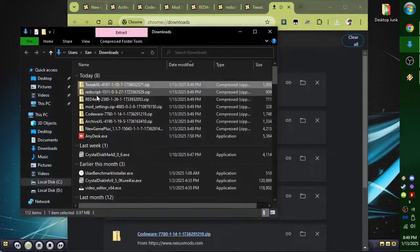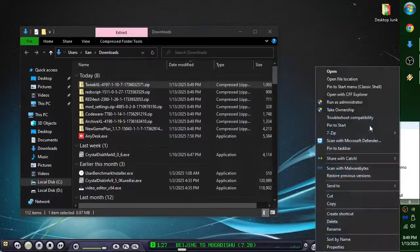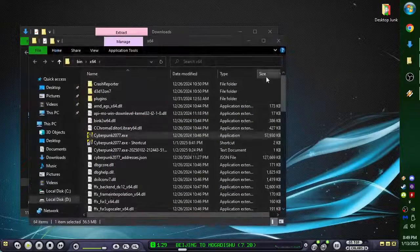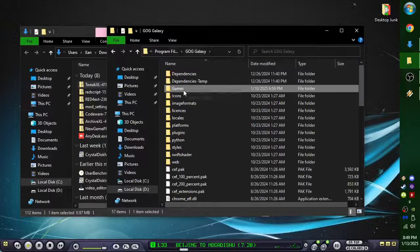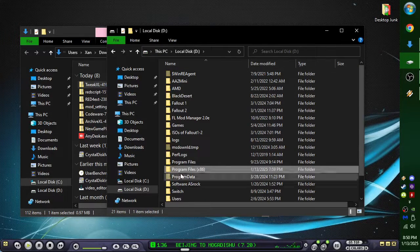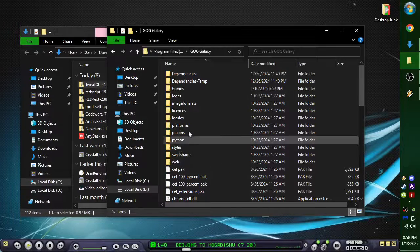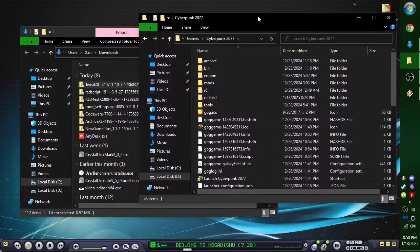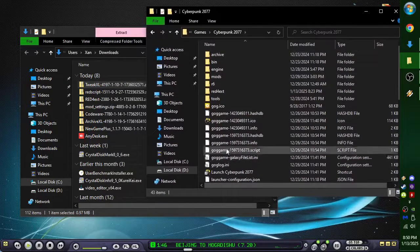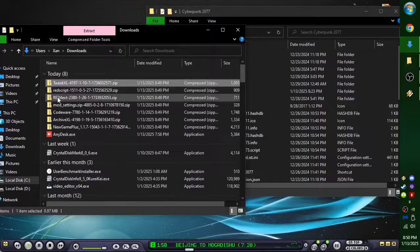Let's go to our folder. Here's all of them that we need. Now we're going to go to our games folder. Since I'm lazy, I'm just going to right-click on the EXT and go to local file location. I own it legitimately through GOG. For everybody else: Program Files, x86, GOG, Games, Cyberpunk. We're going to need the root folder — that would be the root folder right here. The first thing we're going to put in is Red4ext.